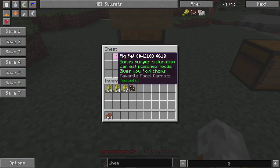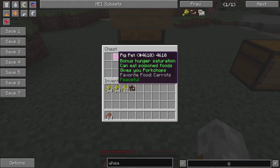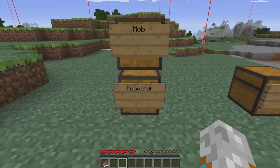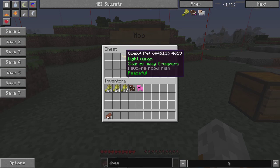Now some of the other peaceful ones - this one gives you bonus hunger and saturation, lets you eat poison foods, and gives you pork chops. That one's cool. I don't know how some of these effects work, but I'll figure it out.